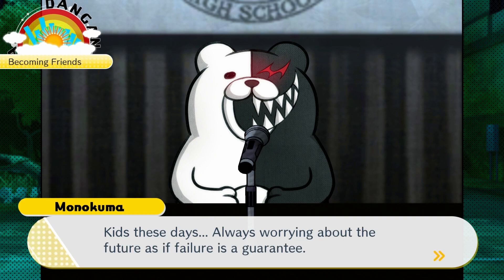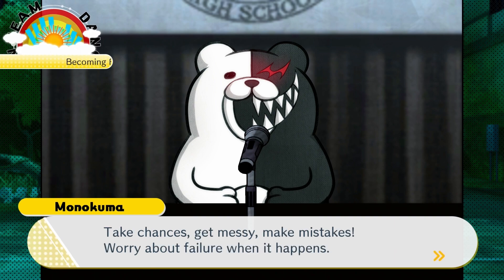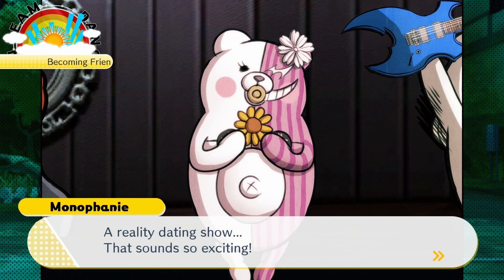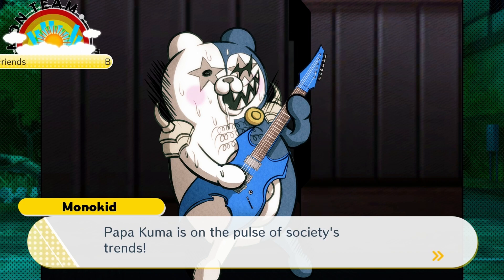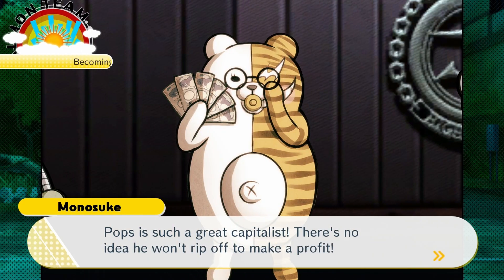Kids these days, always worrying about the future as if failure is a guarantee. Take chances, get messy, make mistakes — worry about failure when it happens. How nice! Reality dating show — that sounds so exciting! Papakuma is on the pulse of society's trends. Pops is such a great capitalist, there's no idea he won't rip off to make a profit.